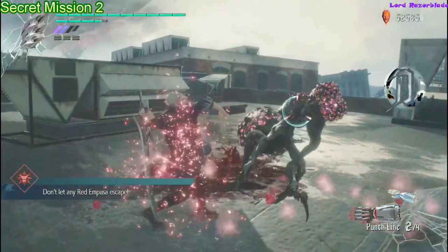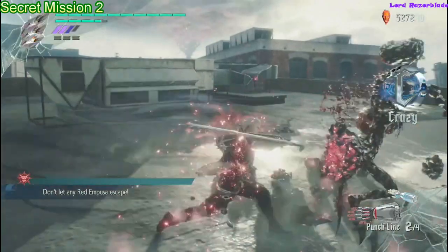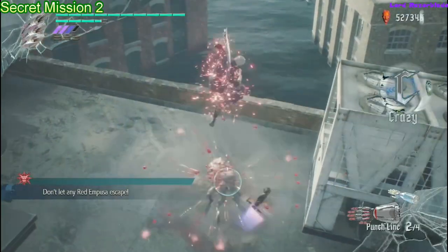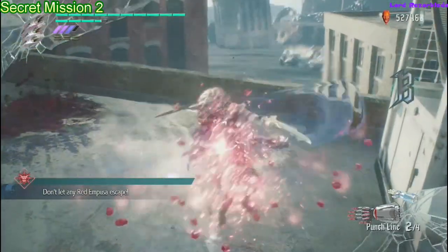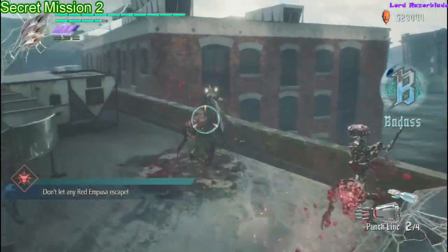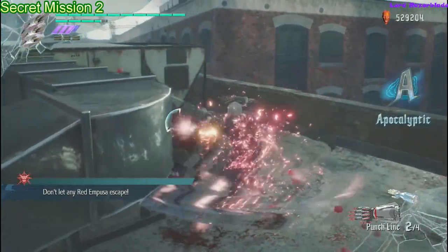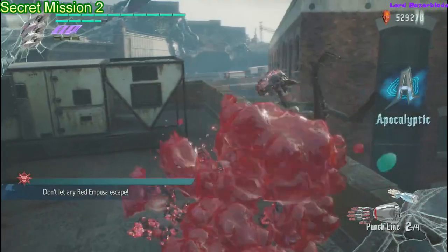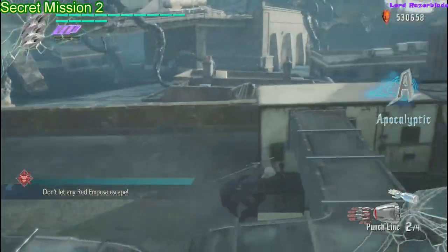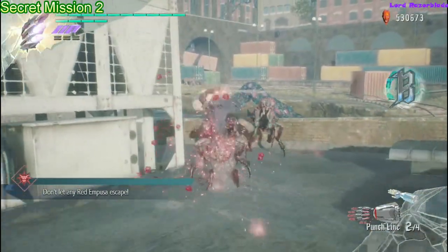This one is don't let any of the red Empusas escape. It's not too bad — you don't need anything special. I'd recommend grabbing them to pull them toward you to make things faster. If you have a Devil Breaker like Punchline, that's also pretty good because pressing B spams an attack to punch them continuously. If you get your powers up a bit, use that as well. Use Exceed if you have that upgrade, and use forward and Y to lunge at them to close the distance.